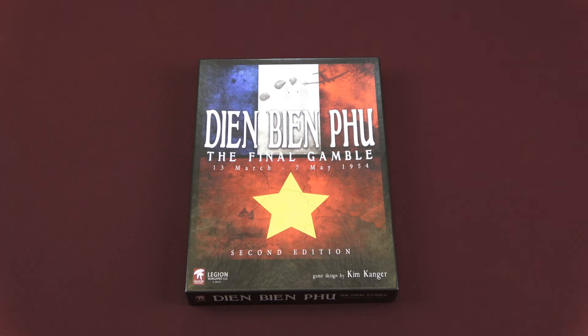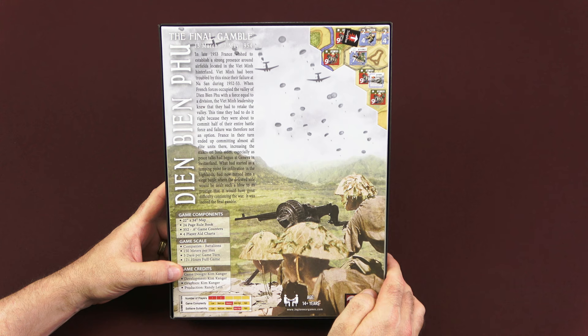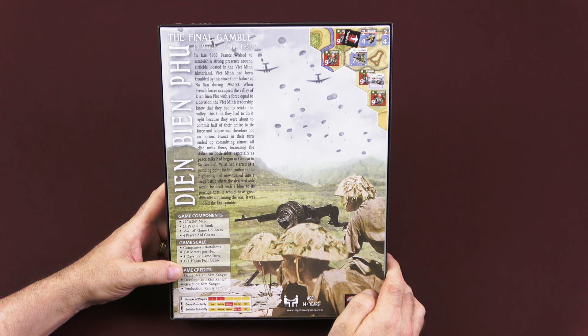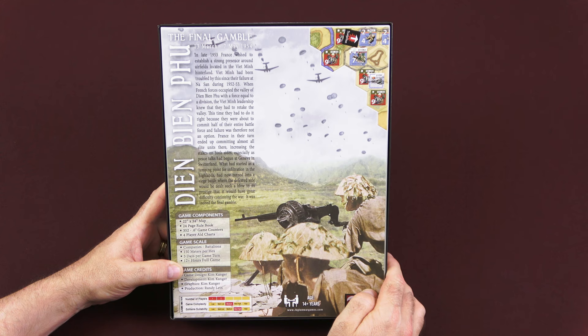We're going to take a look and see what this game is all about: The Final Gamble, 13 March to 7 May, 1954. In late 1953, France wished to establish a strong presence around the airfields located in the Viet Minh hinterland. The Viet Minh had been troubled by this since their failure at Nassan during 1952–53. When French forces occupied the valley of Dien Bien Phu with a force equal to a division, the Viet Minh leadership knew they had to retake the valley — this time they had to do it right, because they were about to commit half of their entire battle force and failure was not an option. France in turn ended up committing almost all elite units there, increasing the stakes on both sides, especially as peace talks had begun in Geneva, Switzerland. What had started as a jumping-off point for infiltration in the highlands had turned into a siege battle where the defeated side would be dealt such a blow to its prestige that it would have great difficulty continuing the war. It was indeed the Final Gamble.